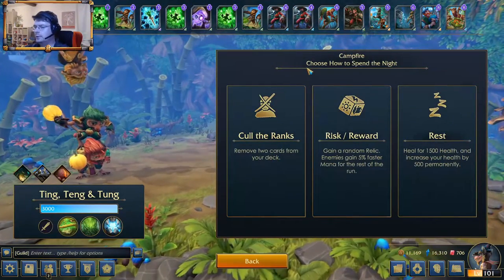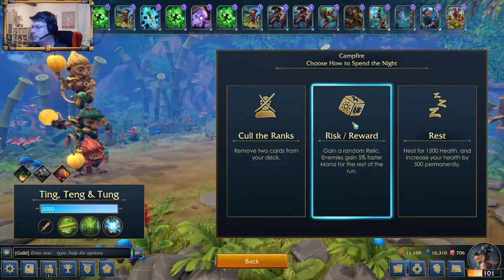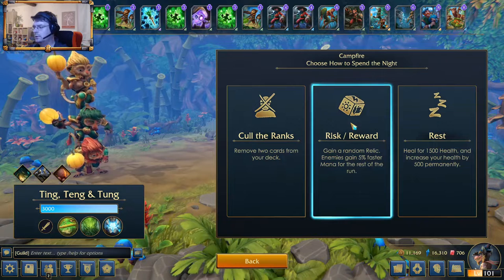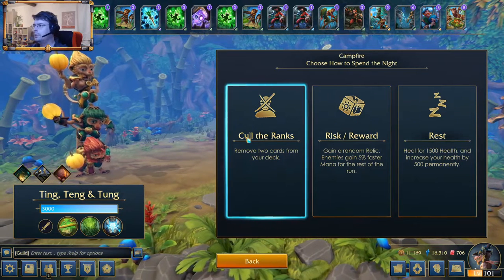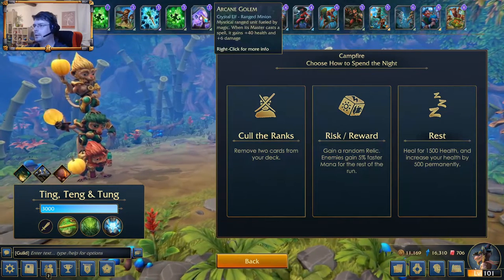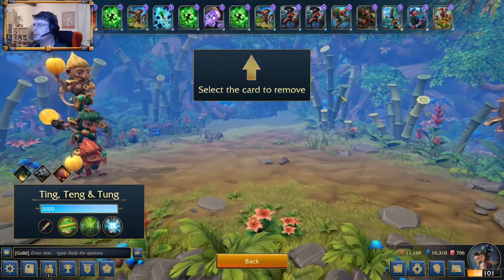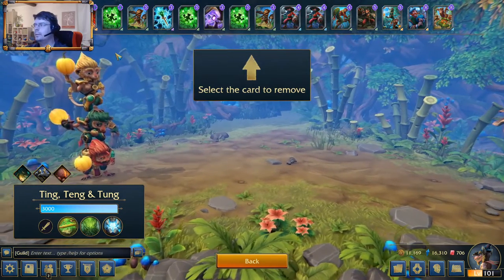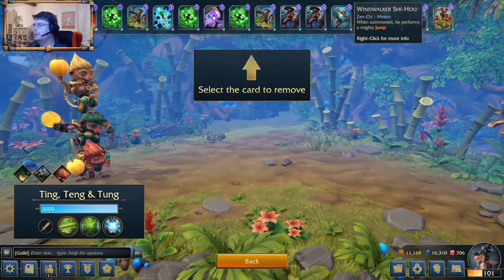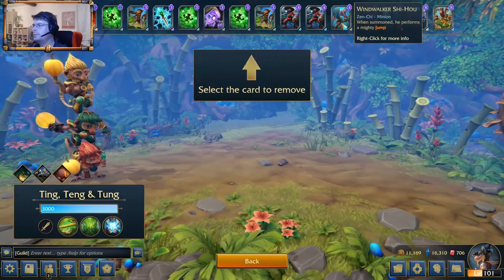Another campfire — remove two cards, yes. Gain a random relic, but enemies gain 5% faster mana for the rest of the run. I can remove two cards but I don't know which ones to remove. I have pretty many cards and want to find the Arcane Golem more. I don't want the Rock Rivals. What am I not using very often? Like these big monkeys — I want to cycle faster. I don't like the jump maybe, or this 8 mana card, but it does a lot of mushrooms.